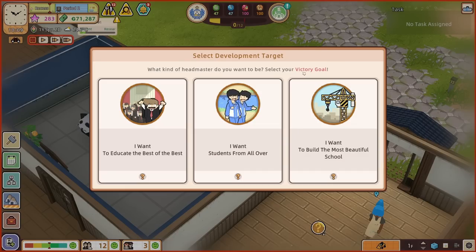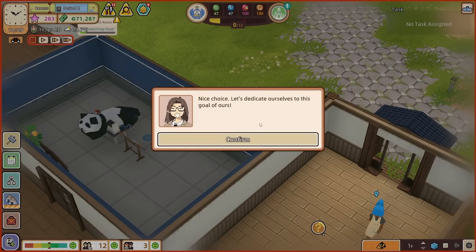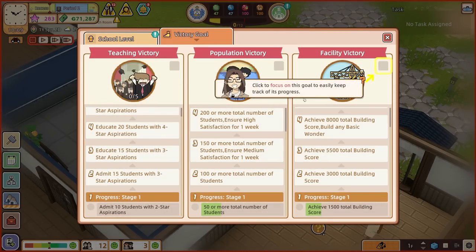We've got Smiley the panda, and we can do this with the cat as well — a cat and a panda. We'll put the cat next to the panda. The cat is called Muffin. So we've got Smiley and Muffin — say hello to Smiley and Muffin everybody. For some reason we were carrying around cat eggs and panda eggs. I don't think that's how those animals come to be. Are we sure we're doing the right thing teaching children these things? Select development target — what kind of headmaster do you want to be? Select your victory goal.